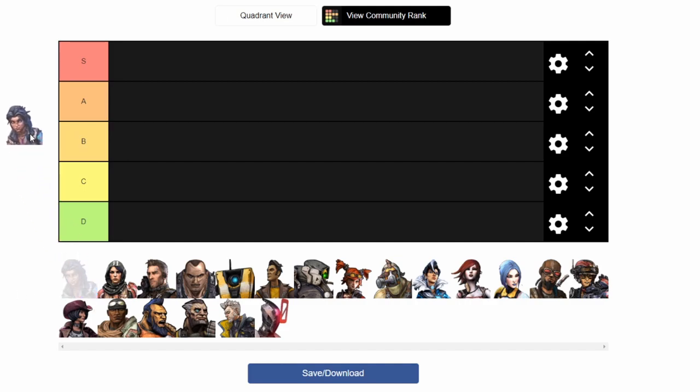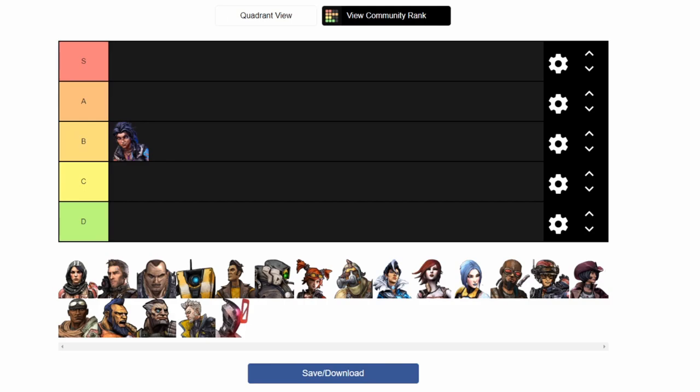Right off the bat we got Amara. Amara is a siren, and something you're probably gonna come to see here is I am not the hugest fan of sirens. I think they're okay, they can have some fun abilities, but they're not my favorite. Amara has probably the most fun siren abilities across the games — second being Maya with phase lock. So she's not going in the D section; I'm leaving her right in the B section. She's okay, not my favorite, not my least favorite.